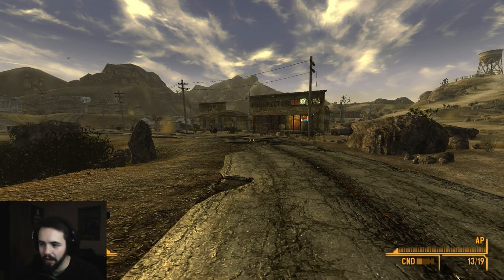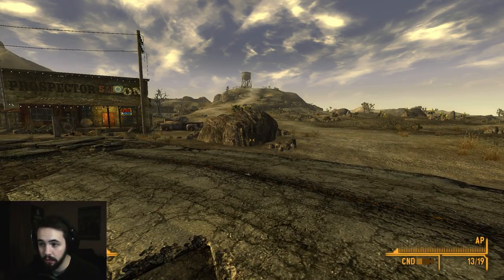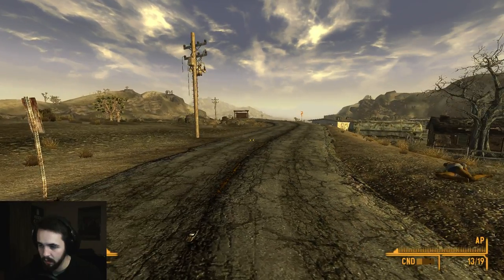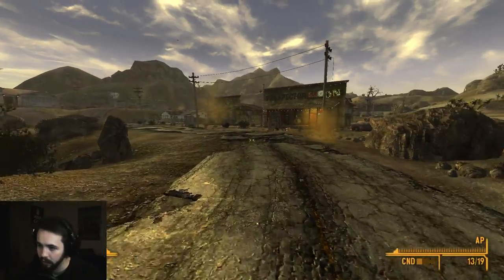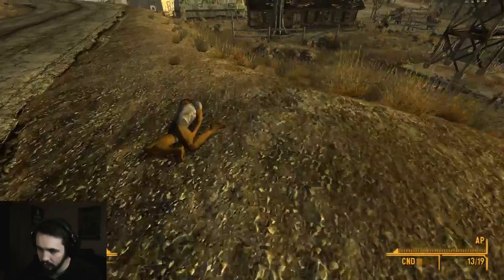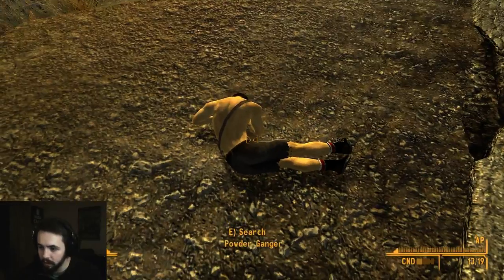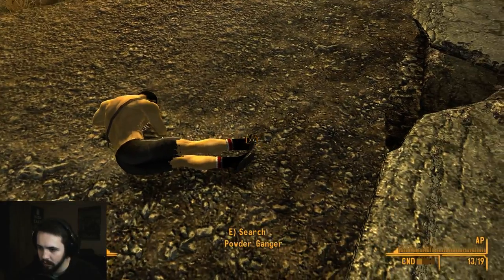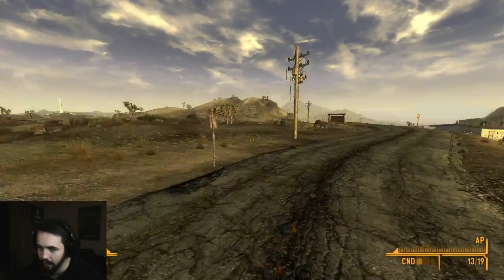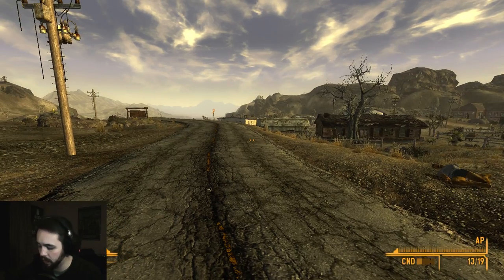Good evening everyone and welcome back to Let's Reminisce with Fallout New Vegas, episode three. Last time, if I remember correctly, we saved Goodsprings from the Powder Gangers and their leader Joe Cobb, and we stole his clothes. And he looks ridiculous.